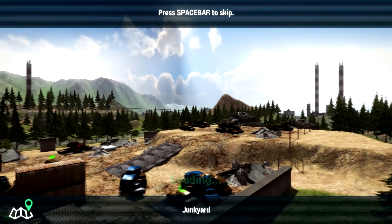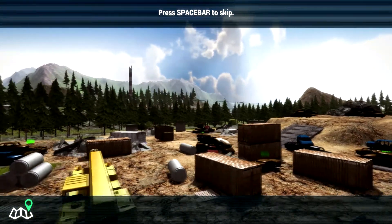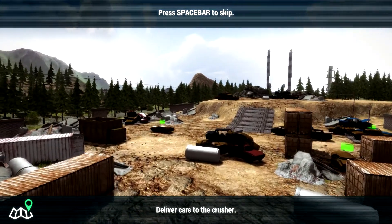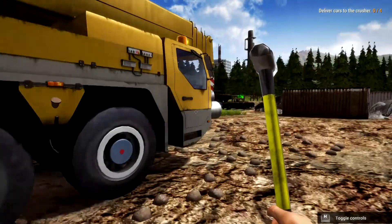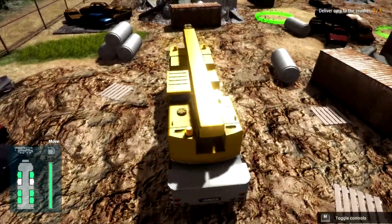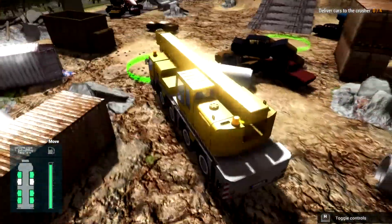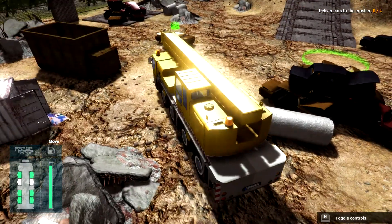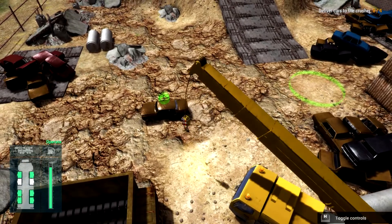Junkyard - deliver cars to the crusher. So we get to crush some cars today rather than fix them like in car mechanic, which is quite cool. It's quite good little one, I like this one. It's quite easy money as well. I'll park it up here and operate - bring the boom up. This shouldn't take me too long to do either.